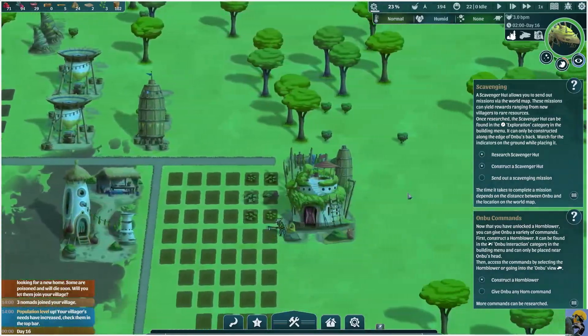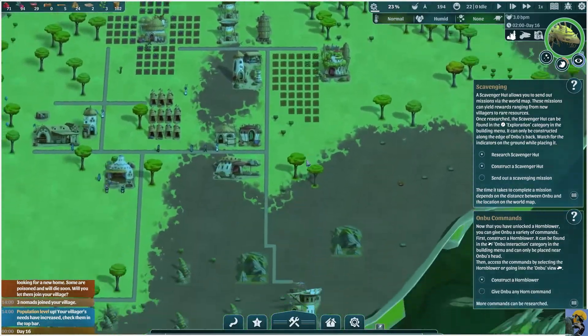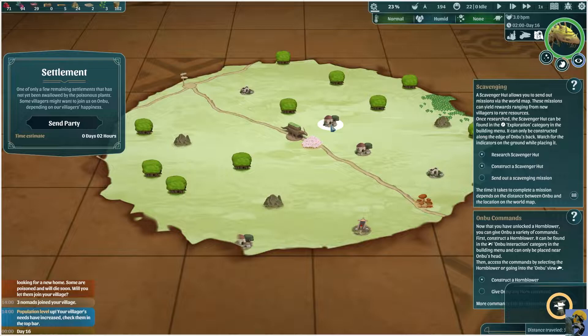We are going to send out a scavenging mission, and we can give Anbu a horn command. Because we have built the horn blower — I believe we built it over here, yep — it needs to be near the head of Anbu so it can hear it. Somebody is manning that post. And this is our scavenger hut, and it requires full staff. We can open the map and send out a scavenger to a settlement — one of the few remaining settlements that has not been swallowed by the poisonous plants.